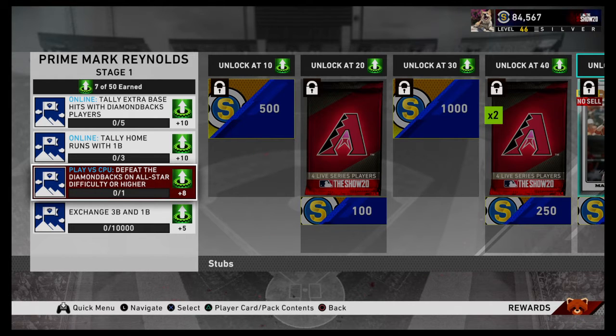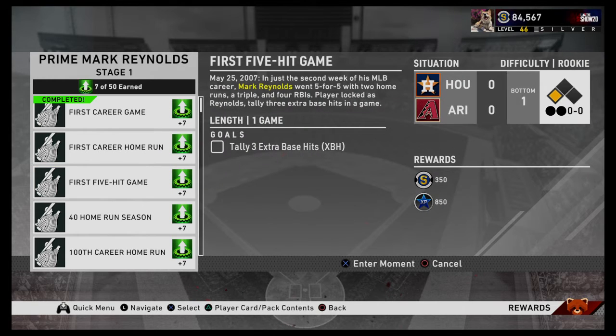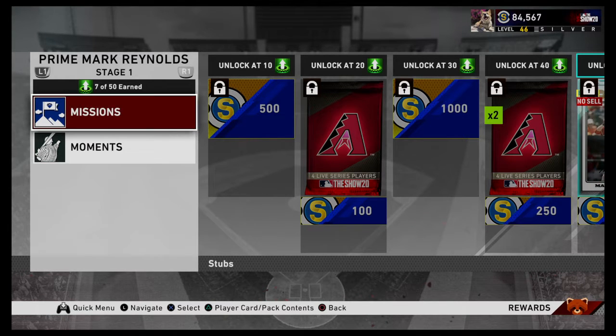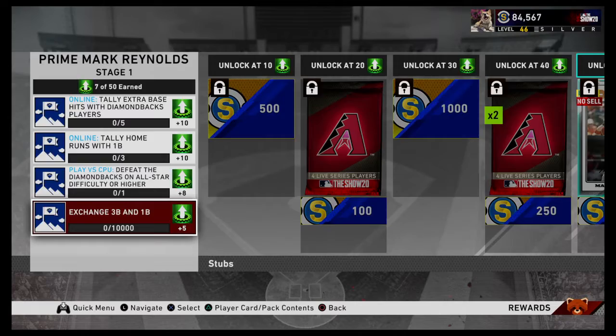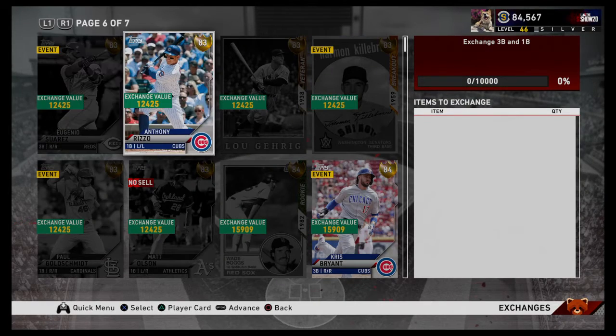Now in case you might not be able to do that, there is one mission that could cause some trouble: three extra base hits in one game. The game might fleece you a bit, so this one might be a little bit of an issue. To counteract that, finish all of the other ones first, then go into the moonshot event and use a right-handed first baseman who's gonna hit bombs. Or you can exchange a first baseman - you need 10,000? That shouldn't be too crazy.